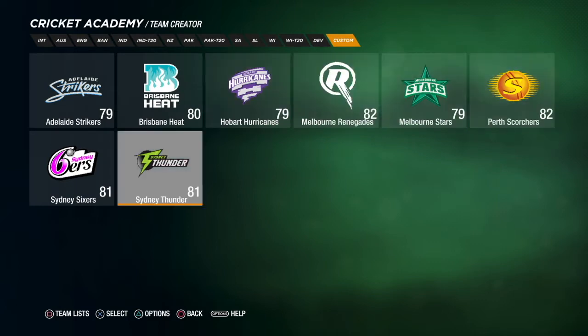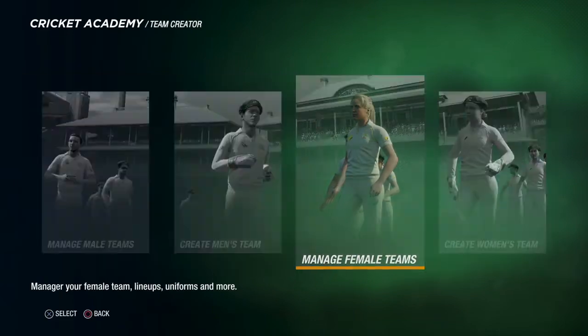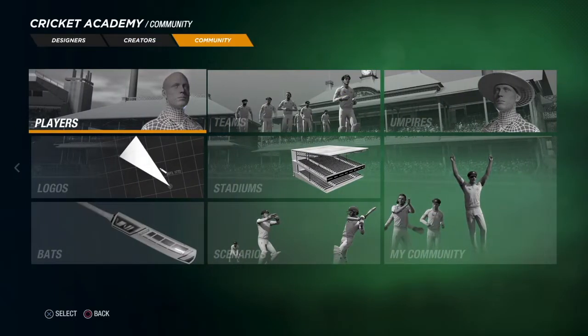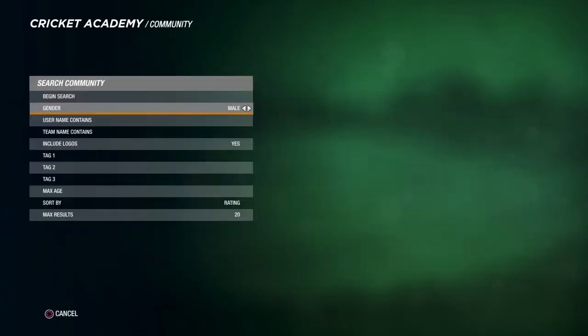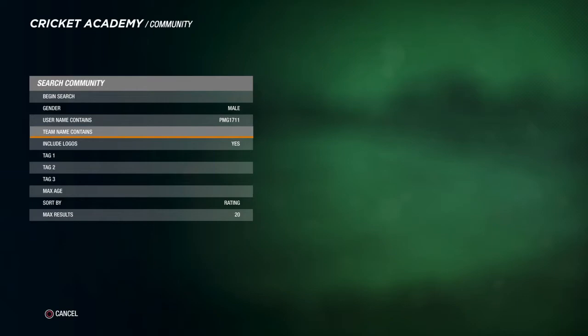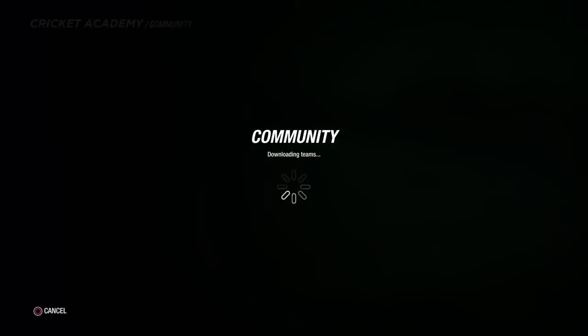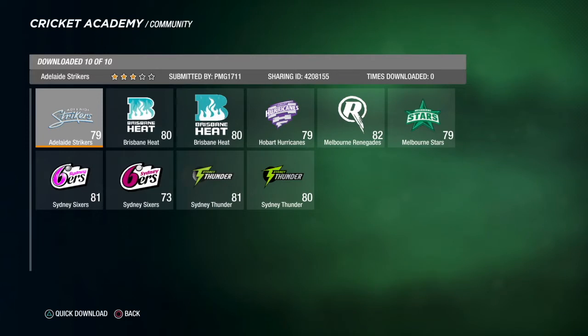Here are all the different teams: the Strikers, the Heat, Hurricanes, Renegades, Stars, Scorchers, the defending champions the Sixers, and the Thunder. To get all these teams, you want to go into Teams and go to Gender Male. I have copied the best squads from a list that the Raw's put out, so I basically just copied them and stuck them in.